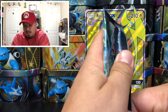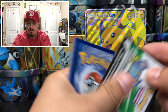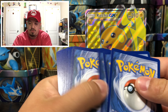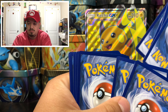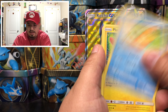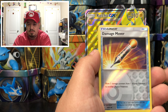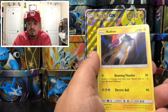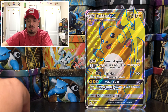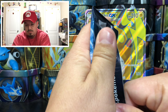First pack with Genesect on the front — here is the code card, free for you guys. We have a Plus Power, Double Colorless Energy, Super Scoop Up, Damage Remover, and a Raichu that is the rare holographic card. We are expected to get at least a holographic rare out of every single pack.